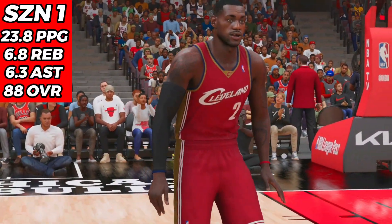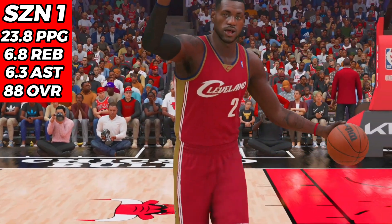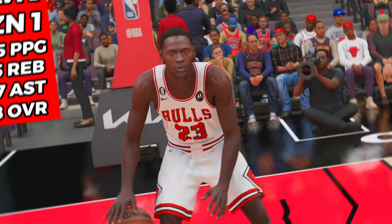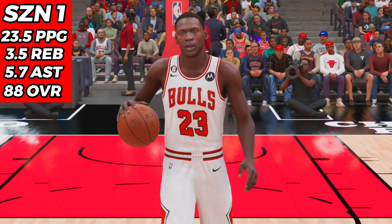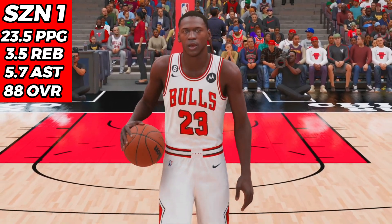At the end of LeBron's rookie season he is an 88 overall and the Rookie of the Year, averaging 24 points, 7 rebounds, and 6 assists. The Cleveland Cavaliers are the one seed in the Eastern Conference with a 60 and 22 record. Michael Jordan also finishes an 88 overall, averaging 23.5 points, 3.5 rebounds, and 6 assists — so they're both 88 overall with really good stat lines as rookies.